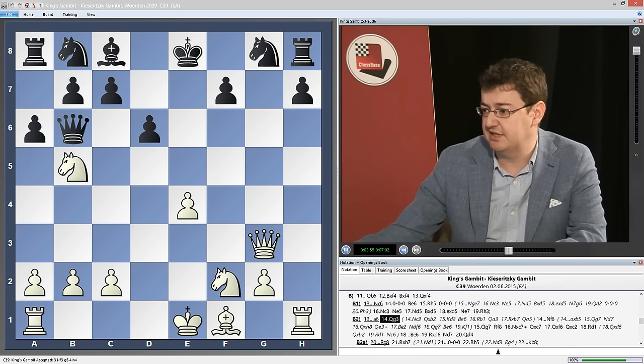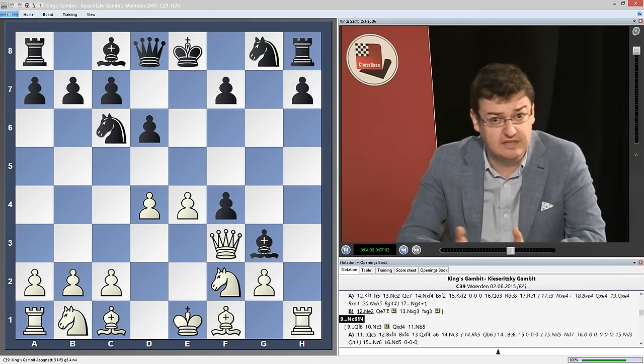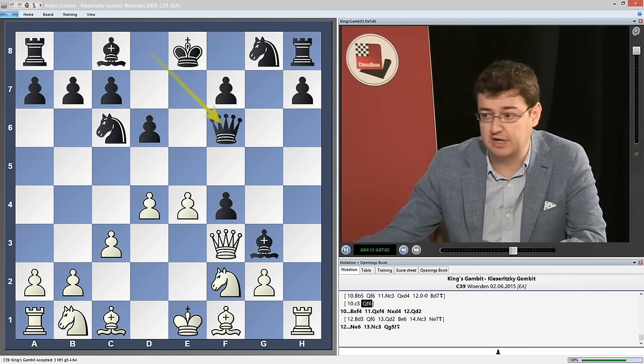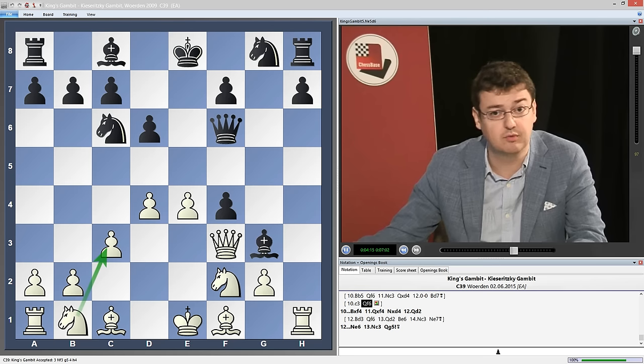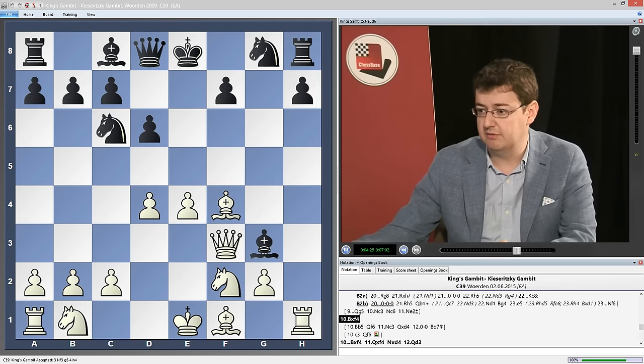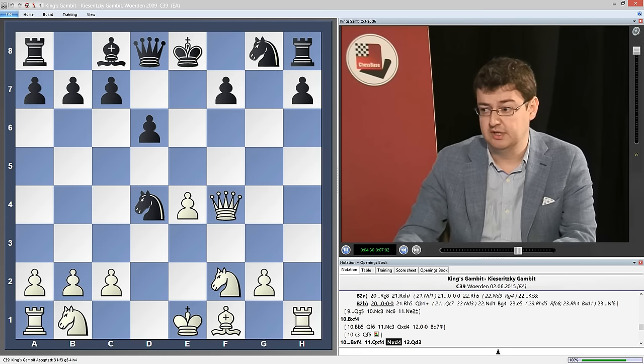Instead there is a much simpler solution after the move queen f3 — not the move queen f6, but simply knight c6. Very simple chess. Now after c3, black can follow up with a move like queen f6, when there is no longer the maneuver knight c3 to worry about — knight c3 to e2 or knight c2 to d5. So here black has a bit of a freer hand. My main line ran bishop takes f4, but simply bishop takes f4, queen takes f4, knight takes d4.